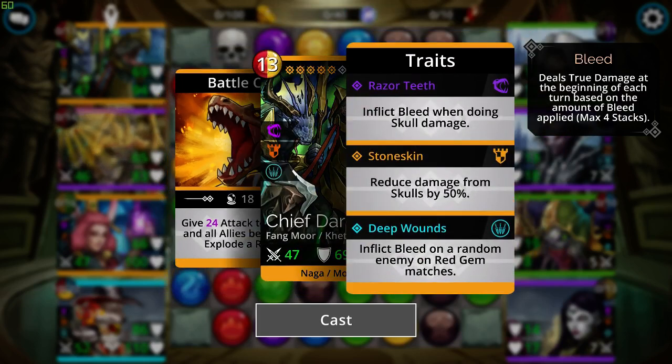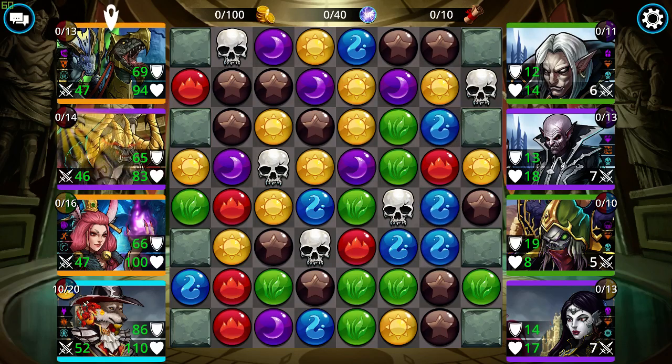Once you have him traited, he reduces damage from skulls by 50%. He also inflicts bleed on a random enemy on red gem matches, which deals true damage at the beginning of each turn, and it can stack up to four times. That's a little extra true damage. It's kind of like burning, except burning just removes like three armor and then starts eating health once only health is left. Bleed skips the armor, goes straight to the health, and starts eating away at that.